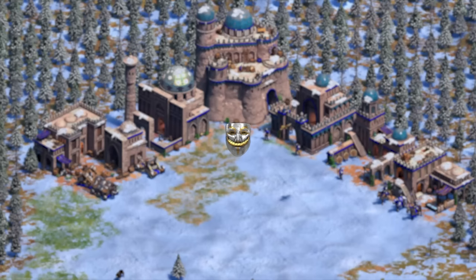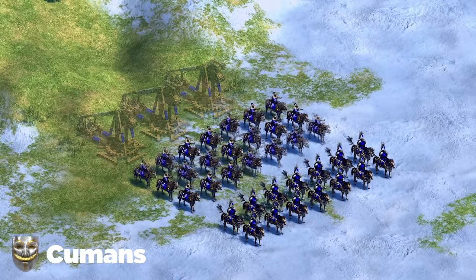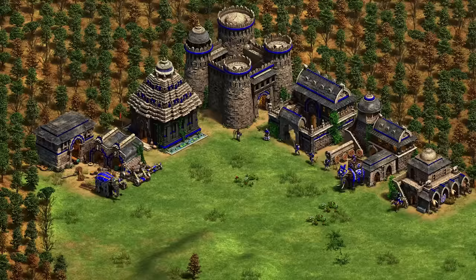Moving on to the Cumans. The Kipchak is actually a very decent late game unit even without Bracer, so I recommend going for Elite Kipchak plus Hussar as your main composition with Bombard Cannons. Don't forget to get their unique tech that lets you produce Hussars faster from the stables.